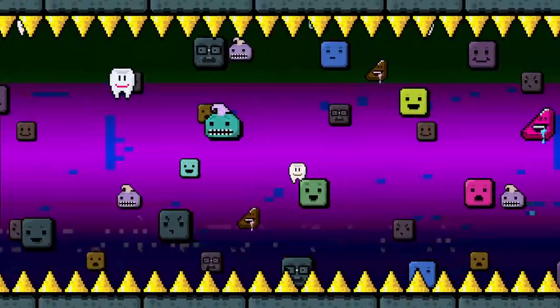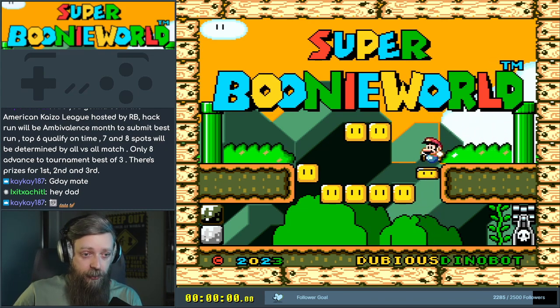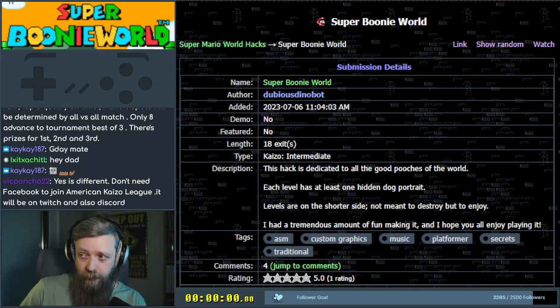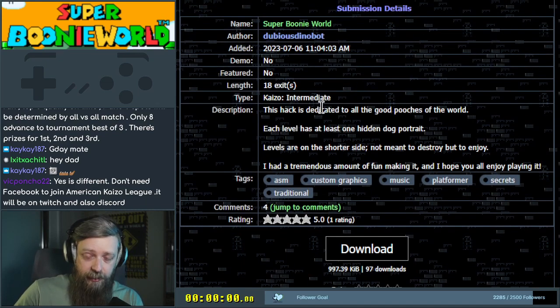This is a new one. I know there's a lot of dogs, a lot of pictures of dogs. Content warning: there may be pictures of dogs. Super Boonie World — what is this? I think this is a debut author. Dubious Dinobot, one submission from Canada. It's an 18-exit intermediate, dedicated to all the good pooches of the world. Each level has at least one hidden dog portrait. Levels are on the shorter side — not meant to destroy, but to enjoy. It rhymes, so it's true. I had a tremendous amount of fun making it. I hope you all enjoy playing it.